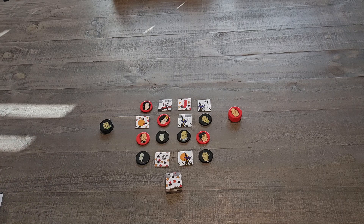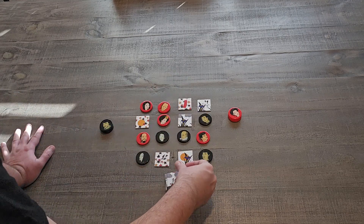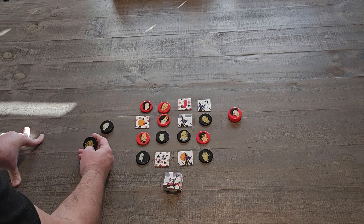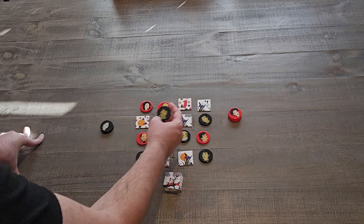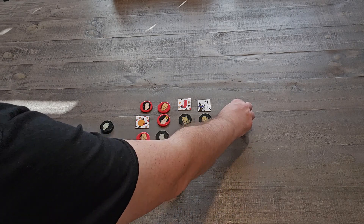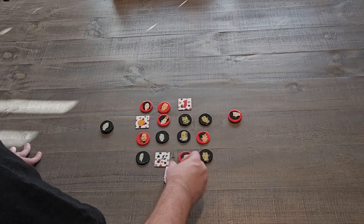Now black looks and sees: the pine tree or rain clouds. The black player goes rain clouds and places here. Red then looks: maple leaves or rain clouds, and places here. Now black has to choose between the cherry tree or rain clouds — goes right here. Red then looks: iris or rain clouds. Red goes here somewhat carelessly. Black then sees: iris or the rising sun — goes for the iris and wins the game!